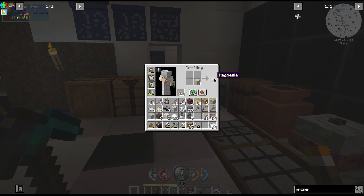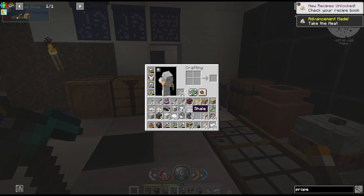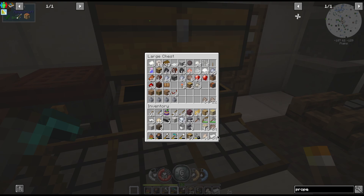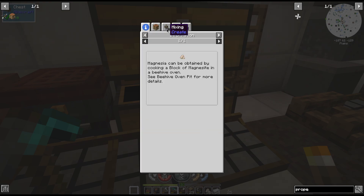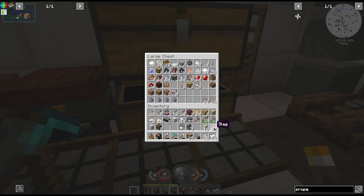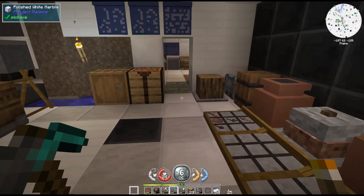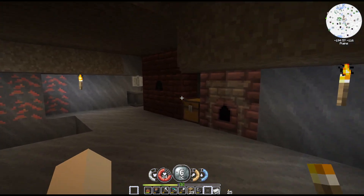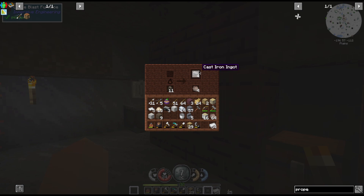And now we can turn this into magnesia, and we can turn this into more of our quicklime which I'm going to throw in here. This was for making that stuff as soon as we figure out how to do that blaze trapped thingamajig. And we have our cast iron we needed.